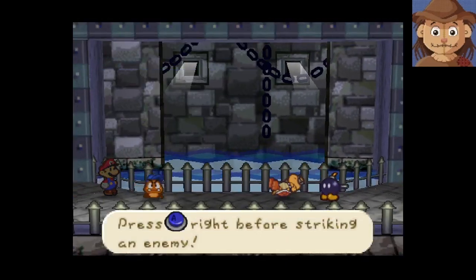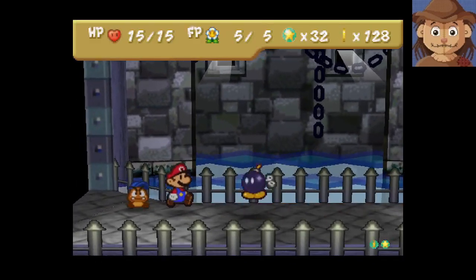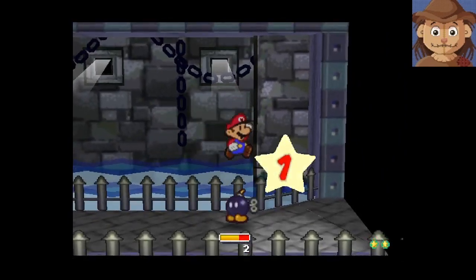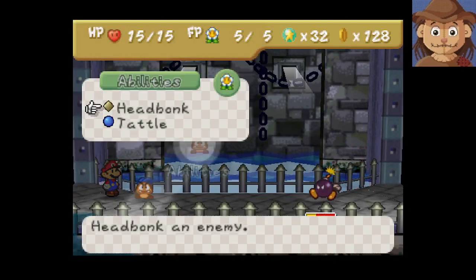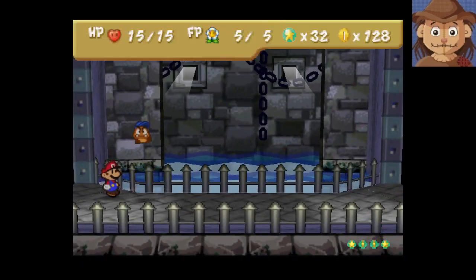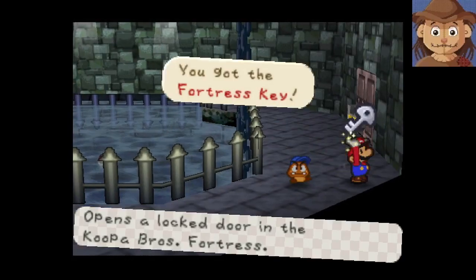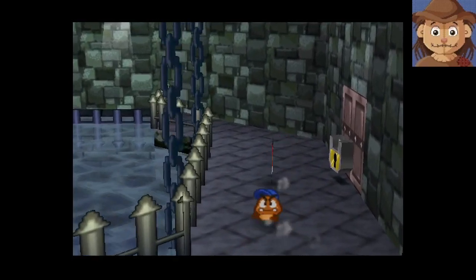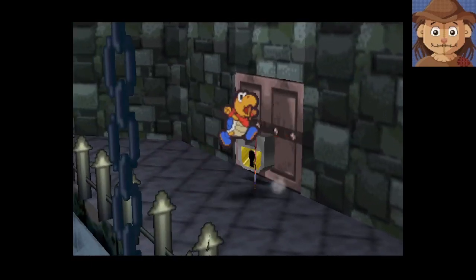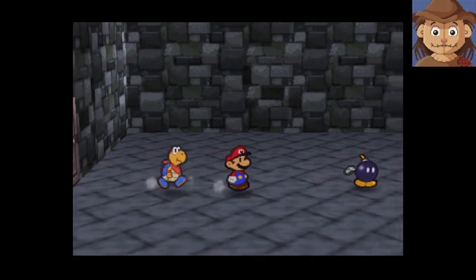Let's go ahead and take out this Koopa. Because of how the Bob-ombs work, some of these fights are going to be a little slow — I don't want to attack the Bob-omb until I'm sure I can kill it. Goombario will get hit if he jumps in and attacks. Now that I've tattled on the Bob-ombs, I don't think I need Goombario, so it's probably better to have Kooper.